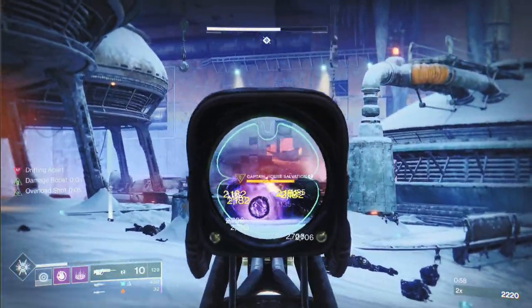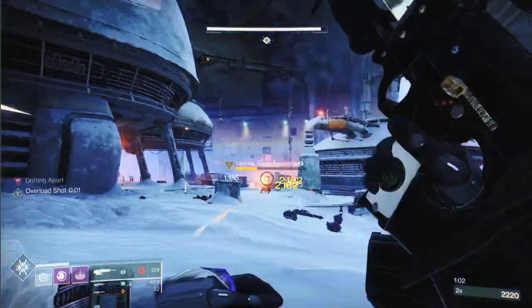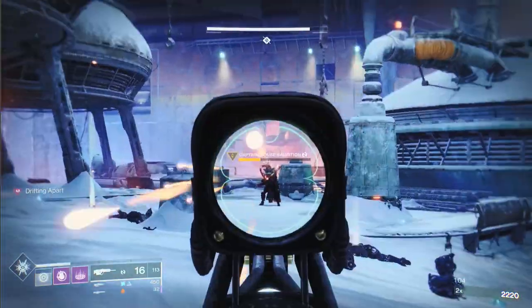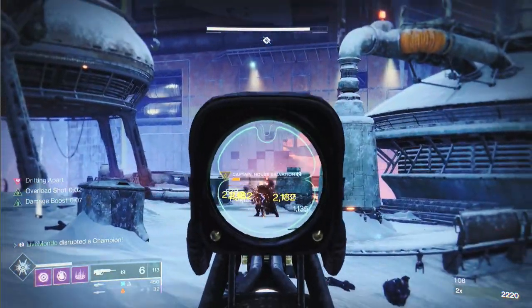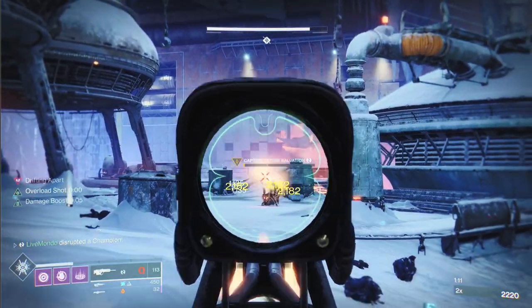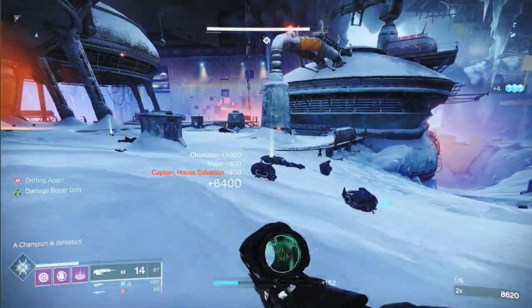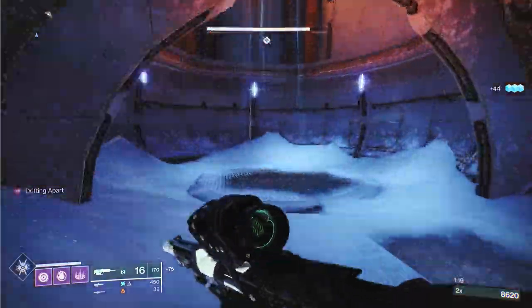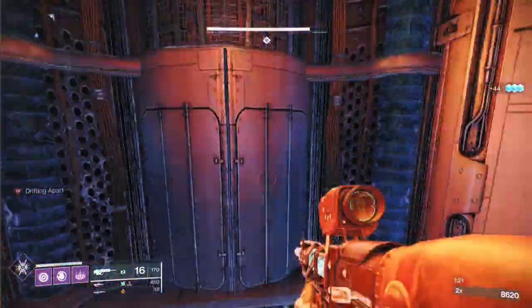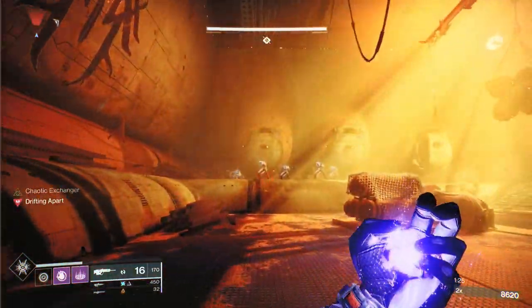When they teleport, every time they teleport they're going to get health back. You want sustained damage - you can see crack, crack, crack - see how much damage is taken from the grenade and the scout rifle. Because I've got Surge Eater on, every time I stun them I get my grenade back. On this first overload I want to keep my grenade because the next section the grenade will sort out a bunch of elite enemies.